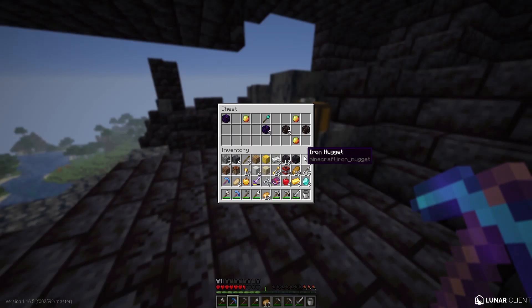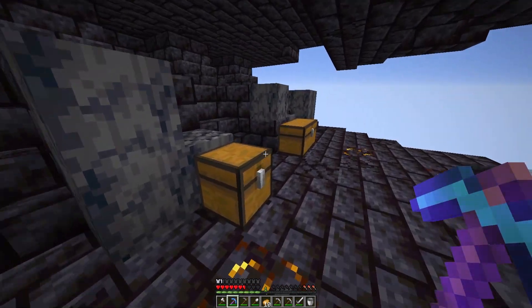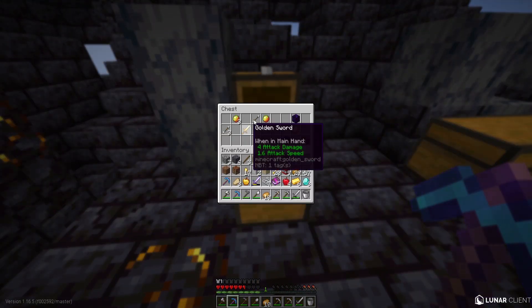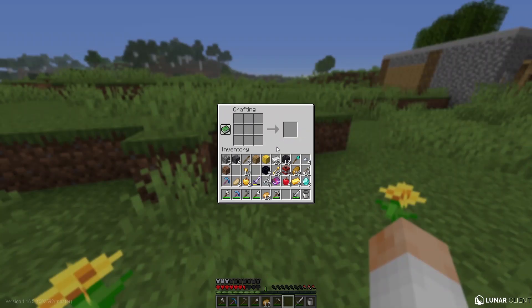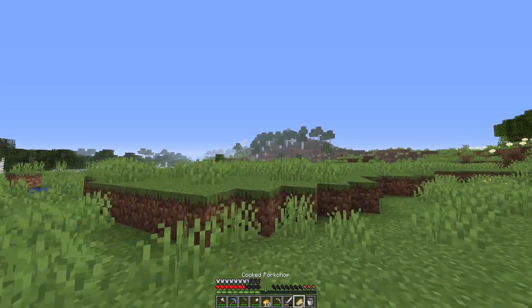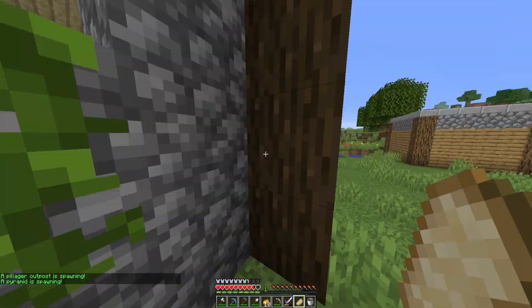There's more chests over here, but we are getting really low on hunger so we'll need to eat soon. Let's stack up on arrows and grab some obsidian. It's about time we make the rest of our iron armor. After eating, we got a pillager outpost and another pyramid spawn.